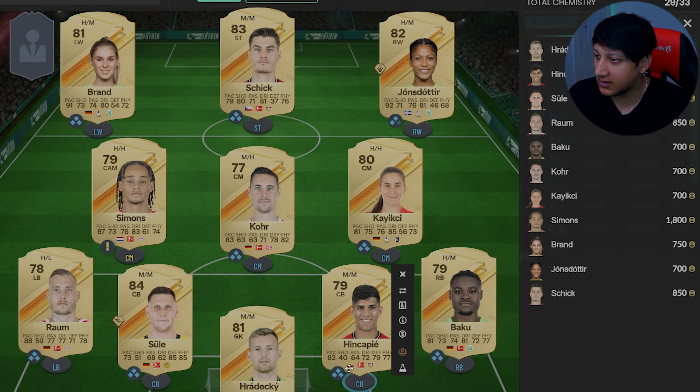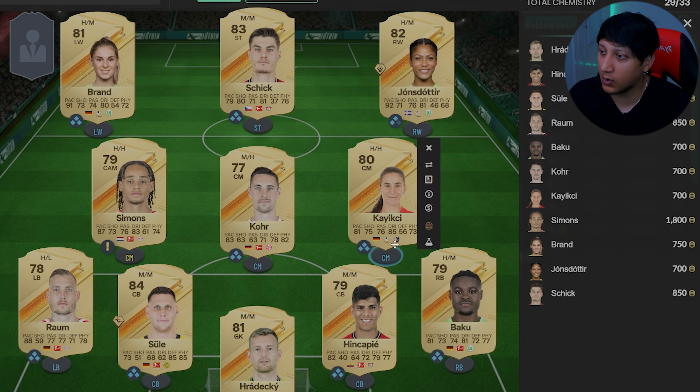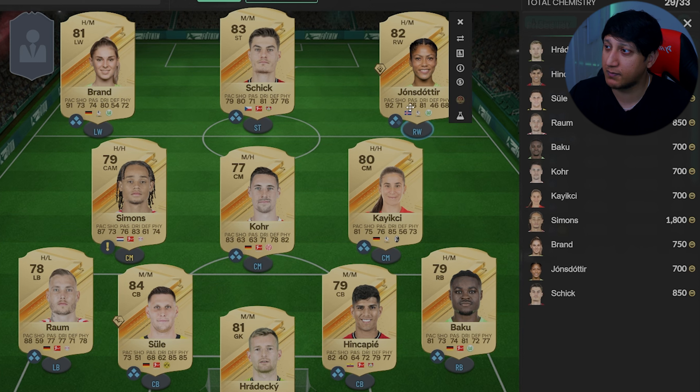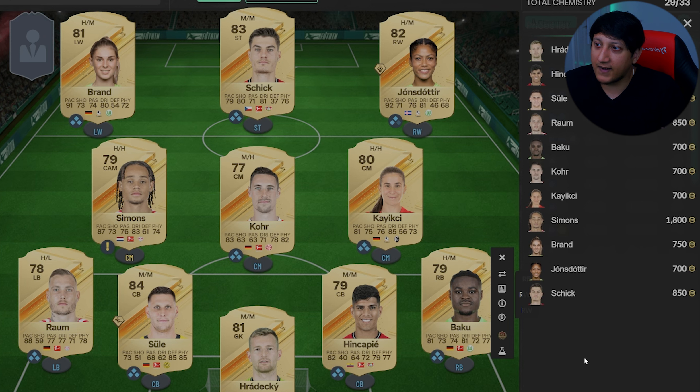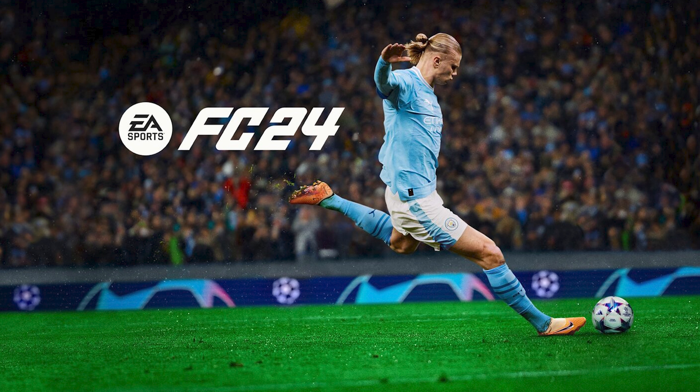So this is the team - a nice little squad. The defense is very solid, midfield is balanced, and attacking-wise you've got two pacey wingers feeding the big man in the middle. Total cost is around 10k on consoles and 12k on PC, though PC prices are a bit weird. Let me know what you think in the comments, any upgrades you'd make, and who's in your Bundesliga team. Make sure to like and subscribe - take it easy!